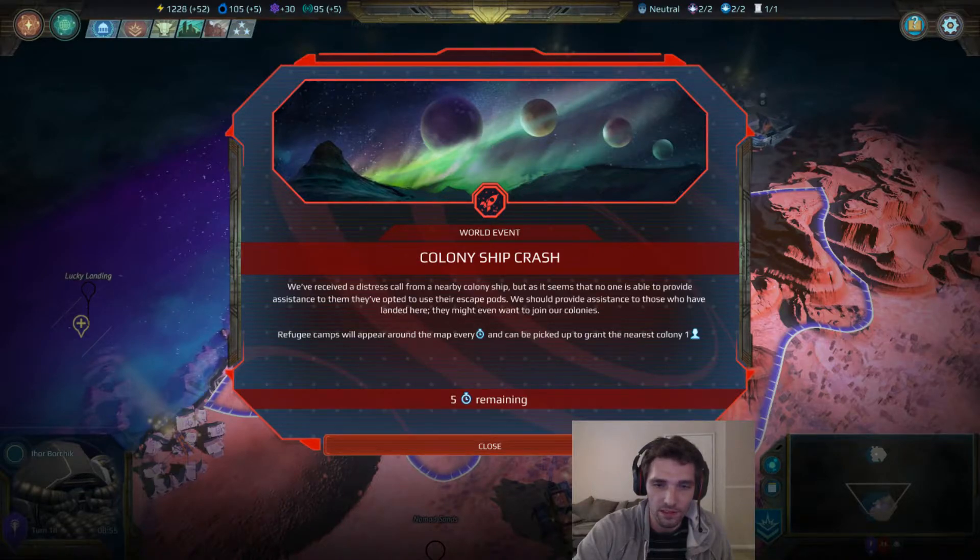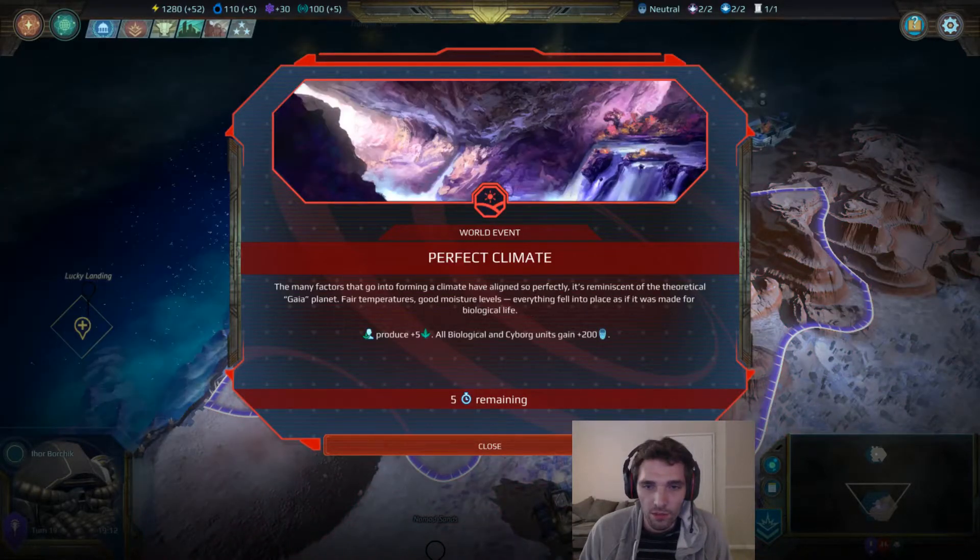With this event, refugee camps can only spawn on land, so you don't need to send people into the water. You may want to consider building scouts if you don't have many, so you can get to the refugee camps before the AI does. When I got this event recently in the game I was playing, I only had one spawn nearby and didn't see any others spawn over those five turns, which means it's probably less of a priority to build scouts than if you get the Cosmite event or the Weapons Cache event.